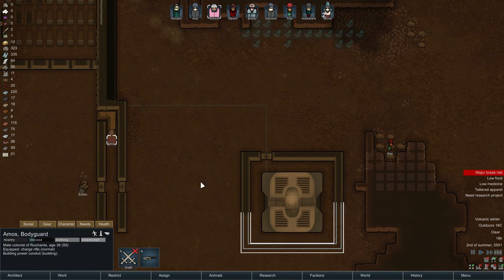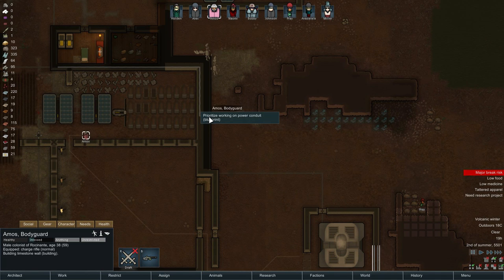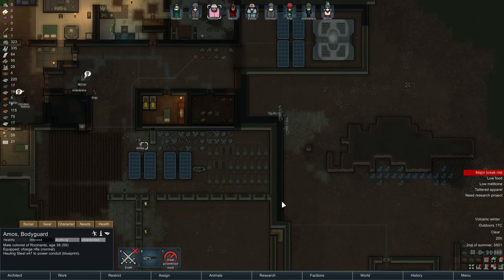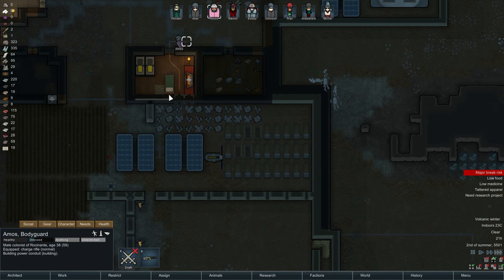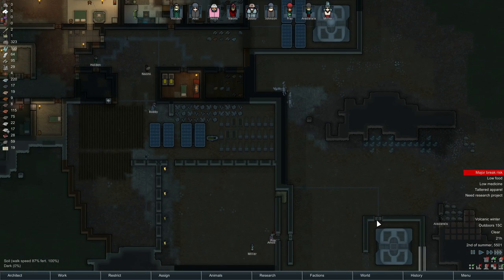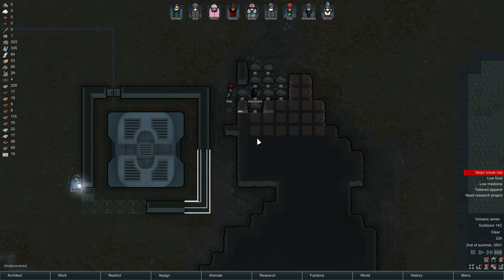There we go. Good job, Amos. Bobby's gonna finish that. Amos, you can just focus on the power conduits. If you could continue focusing on your power conduits, that would be lovely so we can get that power inside and have no issues whatsoever. That was a great idea to just go outside and do this from the other side. Very nice. Please continue on the power conduit — it is much more important. Almost there. That's connected now — it is connected. Good, that's gonna provide us with a lot of power which is certainly something we desire.